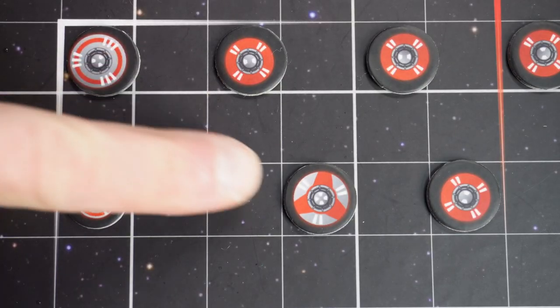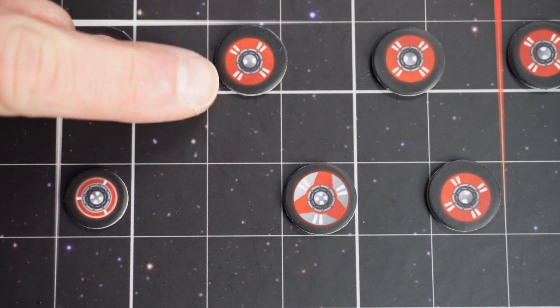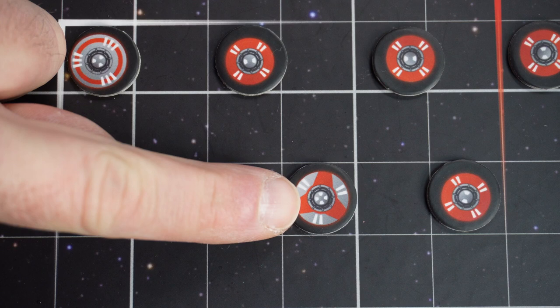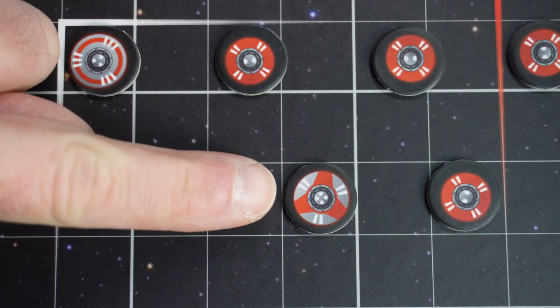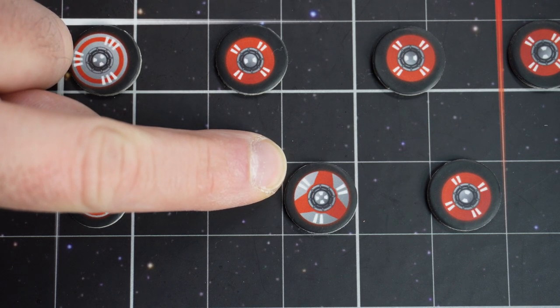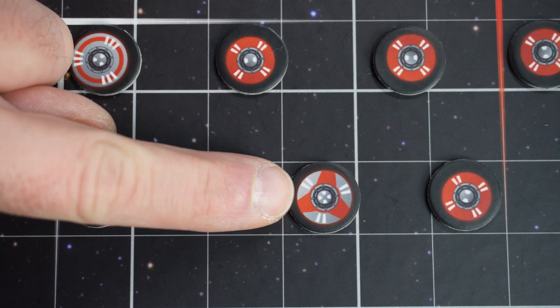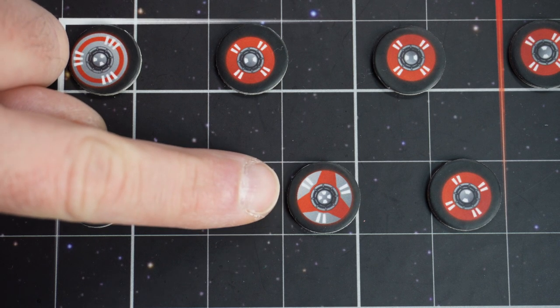On the saucers themselves we can see some symbols — these white lines on the edge of the saucer, and also these little dots in the center, and those are more than just artwork. The stripes on the edge of the saucer are the power value of this flying saucer. And in the center the little dots represent the speed of this flying saucer, meaning the amount of squares that they can move out on the board.